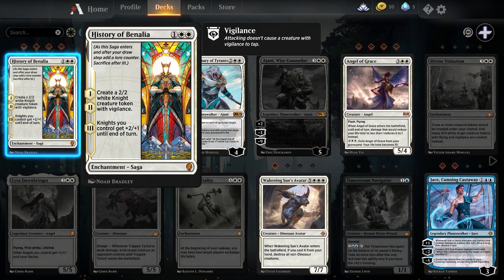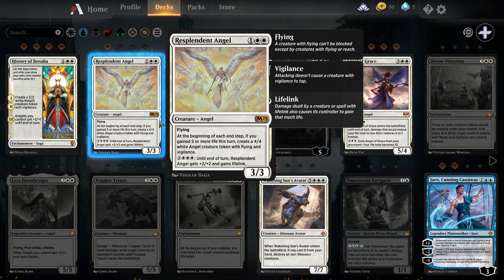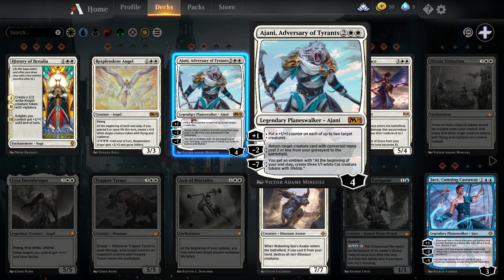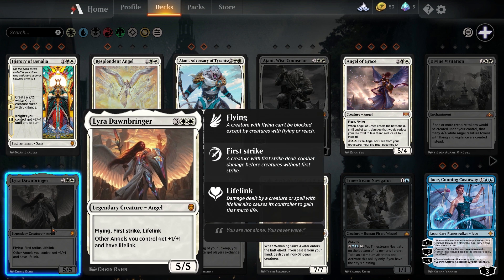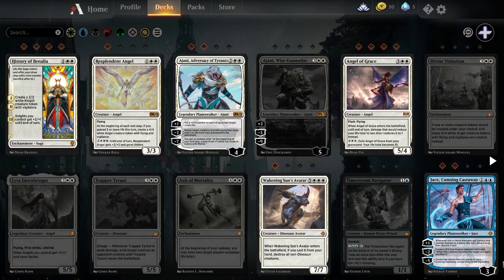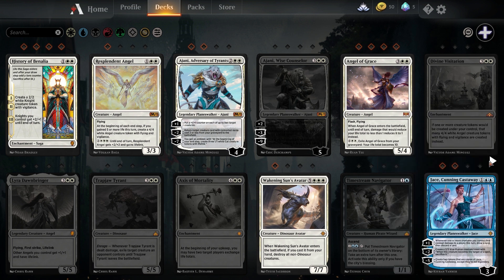Let's start with History of Benalia. You're going to need 4 copies and this is going to be in either mono white or white/blue. The next card is Ajani, Adversary of Tyrants. You're going to need 2 to 3 copies and it goes into the same deck as History of Benalia — the card is very strong. The next card is Lyra Dawnbringer. You are going to need 2 of her and she mainly goes into control decks, although you can do some funky stuff with angels. I have seen a single copy of Jace the Cunning Castaway in certain mono blue decks but I've never seen it work.